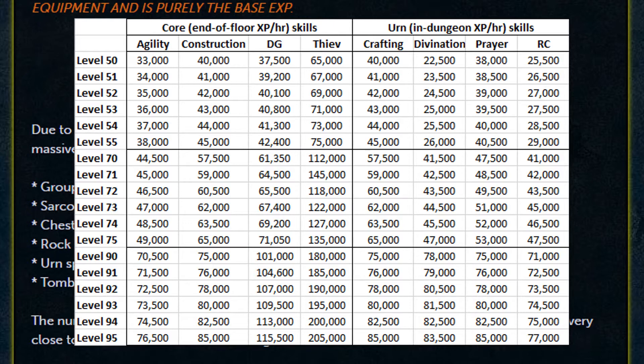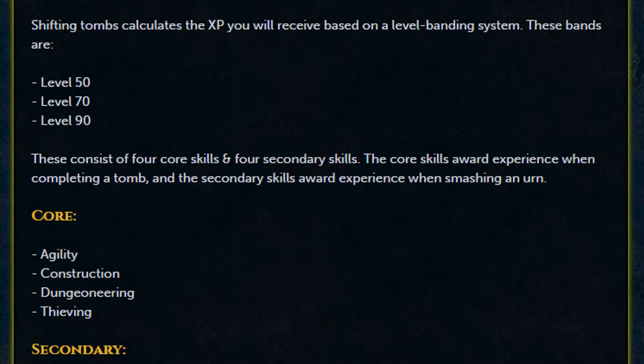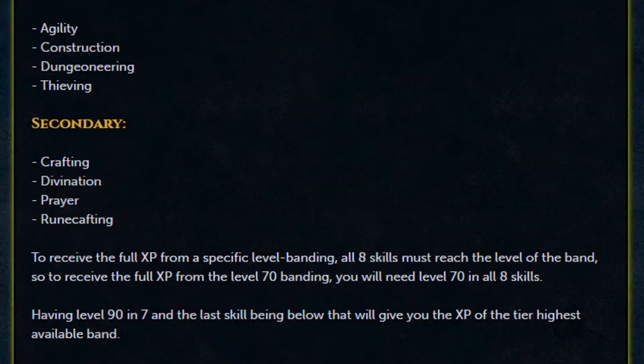Shifting Tombs calculates the XP you will receive based on a level banding system. These bands are 50, 70, and 90. There are four core skills and four secondary skills. Core skills earn experience when completing a tomb, and secondary skills award XP when smashing an urn. The core skills are agility, construction, dungeoneering, and thieving. Secondary skills are crafting, divination, prayer, and runecraft.